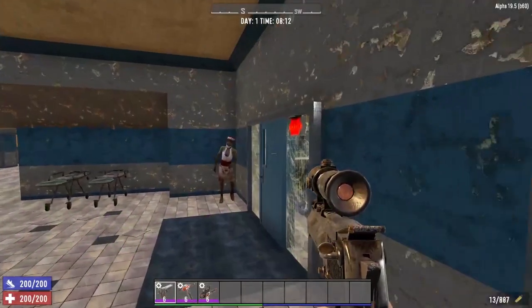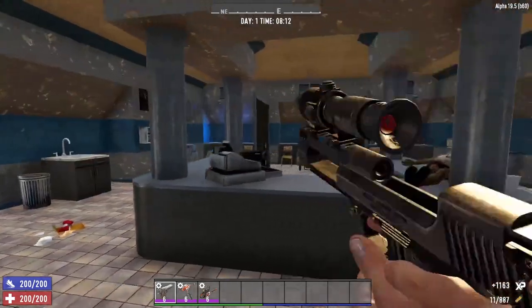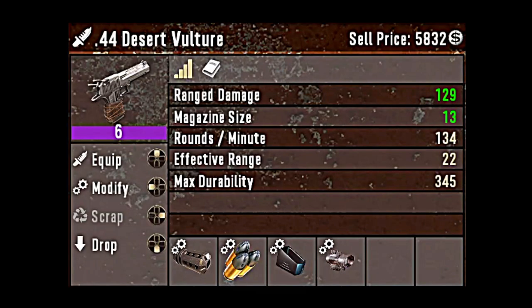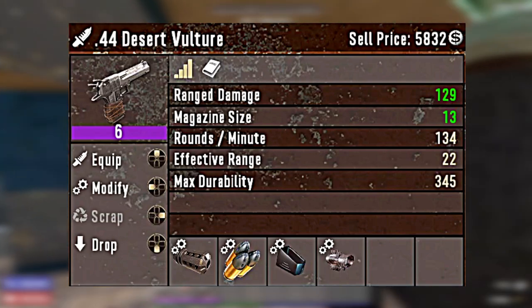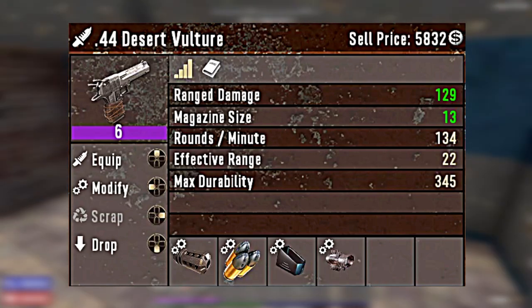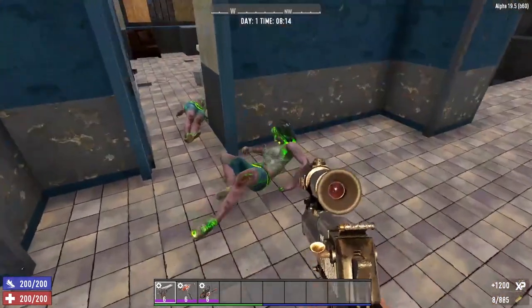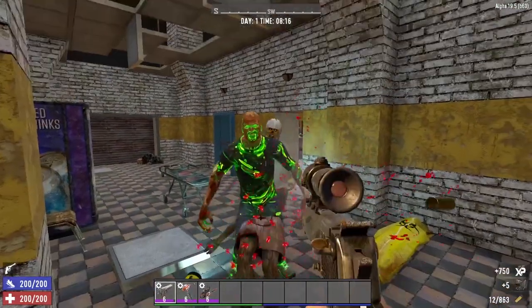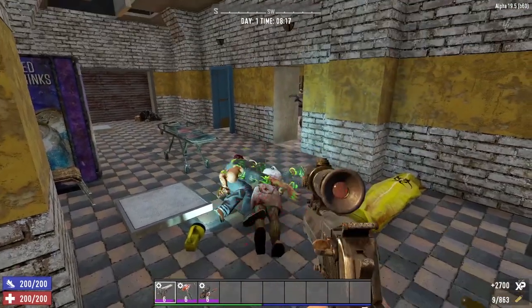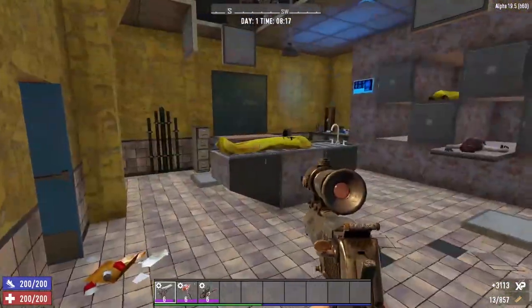Now let's take a look at number 3, the Desert Vulture. I've got to be honest — the Desert Vulture is one of my favorite weapons in 7 Days to Die. A quality 6 Desert Vulture fully decked out with mods does a whopping 129 points of damage per shot. Back in my console days, I absolutely loved the Magnum. However, one of the downsides of the Magnum from the console version was that you could not extend the magazine size — six shots was all you had, and you could get into trouble when swarmed by zombie jerks.